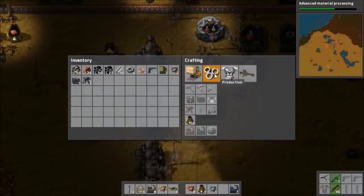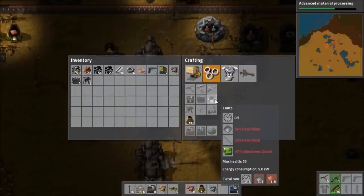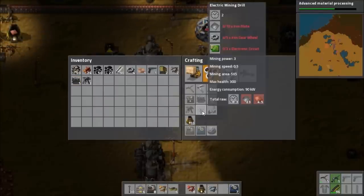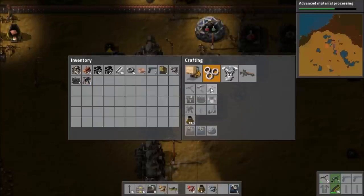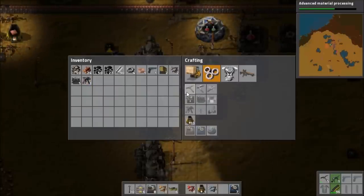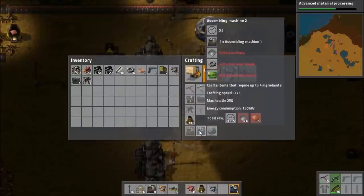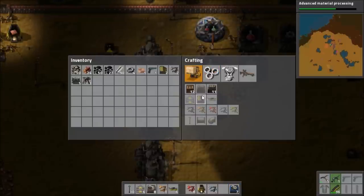Can we make lights now? Is that something we're capable of? It is. We need iron plates, iron sticks, and electronic circuits. So it's something that requires sticks. I don't know whether I need production of iron sticks - it's definitely something you always just craft yourself usually, but in this particular case, of course, you can't.